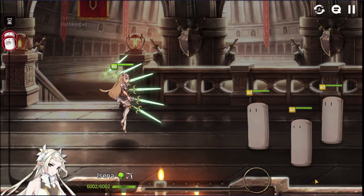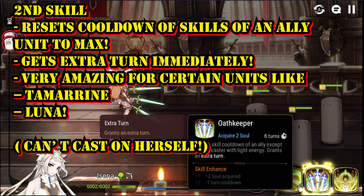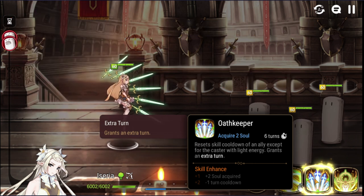Now let's move on to the second skill, known as Oath Keeper. It resets the cooldown of a targeted ally to max, which is especially good for heroes like Tamarin who requires many cooldown turns before using her ultimate, or Luna, whose ultimate has nearly 10 turns of cooldown. After executing Oath Keeper, Iseria gets an extra turn. The downside is she cannot cast it on herself, which is a big problem.